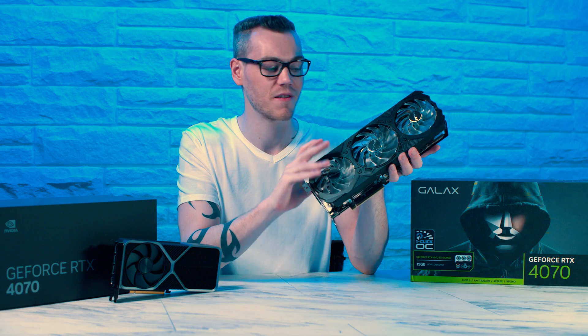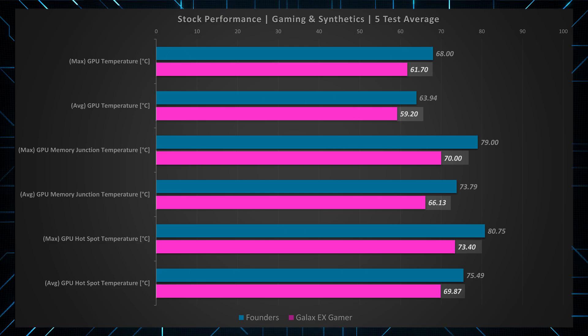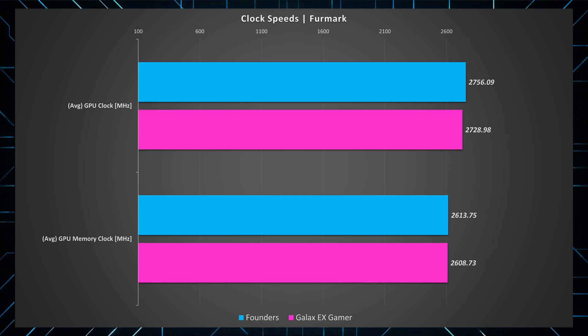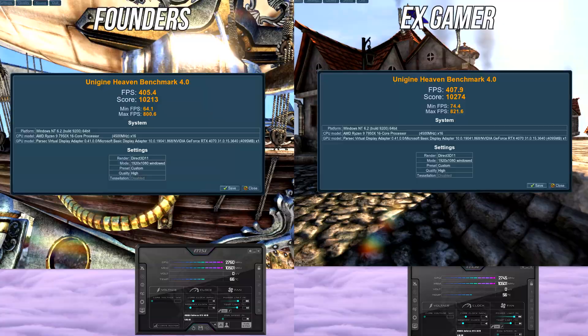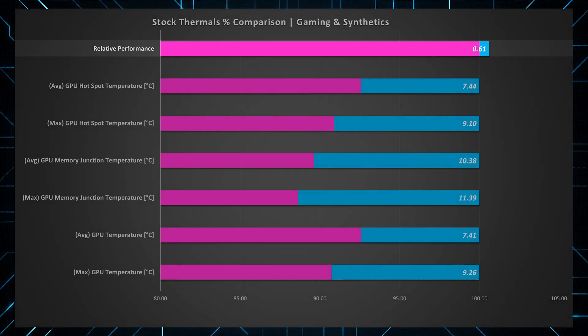But more important is the performance, so let's fire up some games and synthetics to see how they compare. Although the Galax card does keep itself cooler, the frequency for both the core and the memory is almost identical, leading to basically the same performance — as you can see in Shadow of the Tomb Raider and also in the Heaven benchmark. It's about 0.6% difference overall, which is within standard run-to-run differences, meaning we should look at the overclocking capability of both cards.